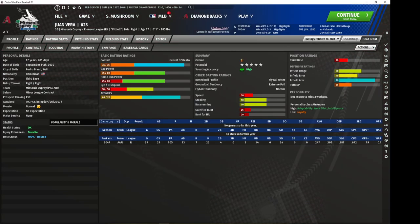Juan Vera was an international free agent signing, probably last year or the year before. He's probably going to be a first baseman, but he has outstanding contact and above-average tools across the board. He's essentially got the ceiling of our best contact hitters right now.